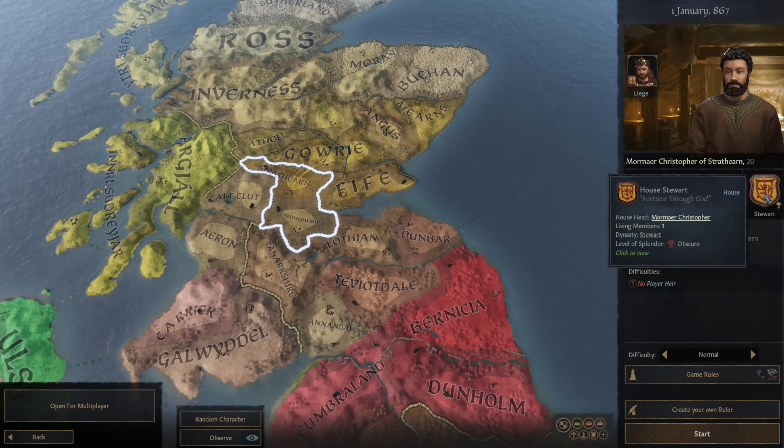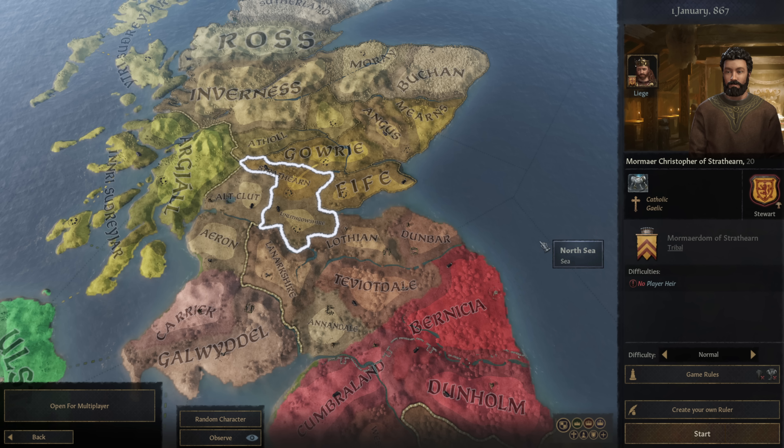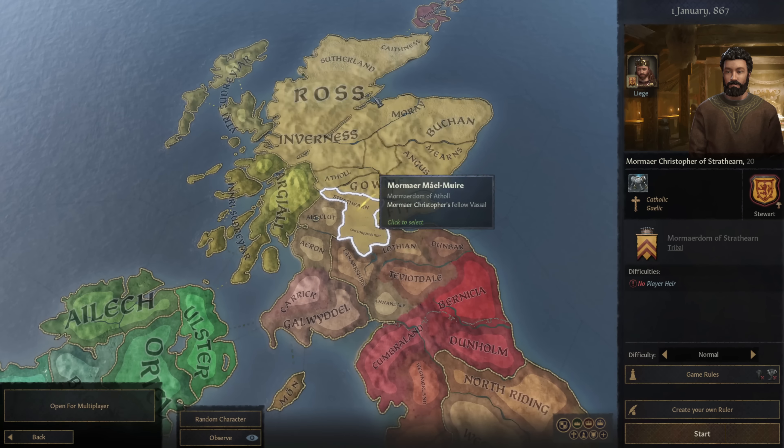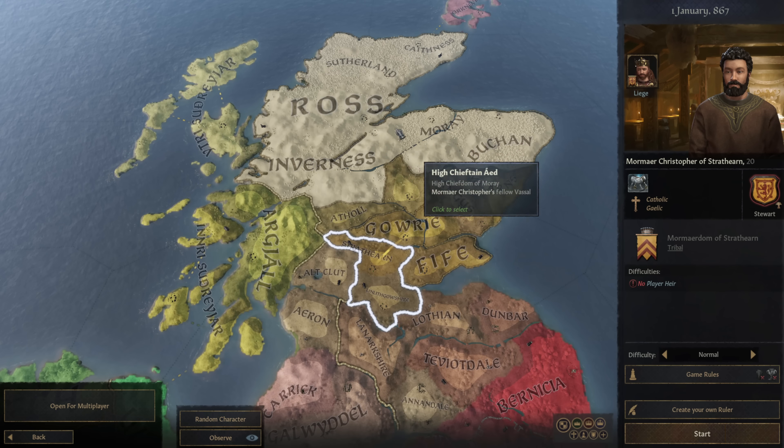It looks similar to this. I wish I could have made the shield part a little bit bigger to fit the animal symbol inside. And this is how they spelled Stuart when it originally was a house — it only became S-T-U-A-R-T later on. I'm going to start out as an earl responsible for two counties: Linlithgoshur and Strathairn. I'm probably butchering those pronunciations, and I apologize to our Scottish friends.